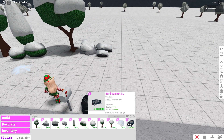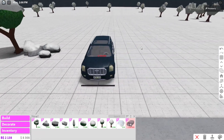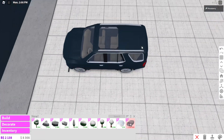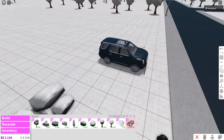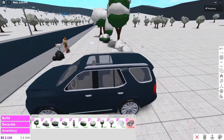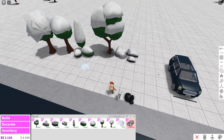We also have a new car — the Board Summit Extra Large, a large SUV with six seats. Oh my gosh, I do like this car, it's like my dream car. Can I have this car in real life? It's huge as well — you can fit everyone in there, fit the whole family. So that's everything that is new in build mode.